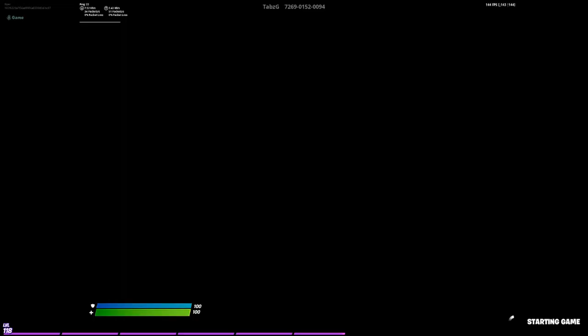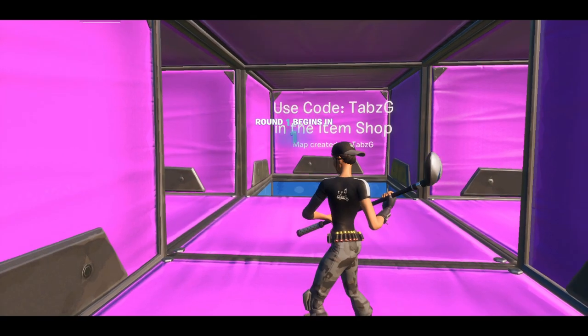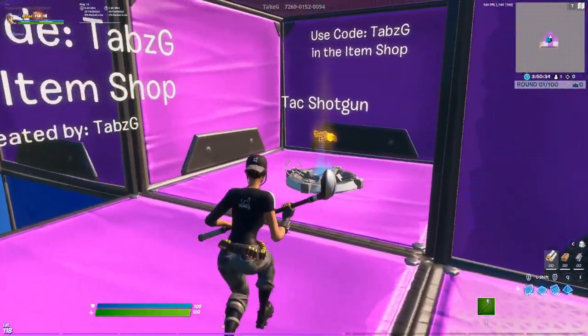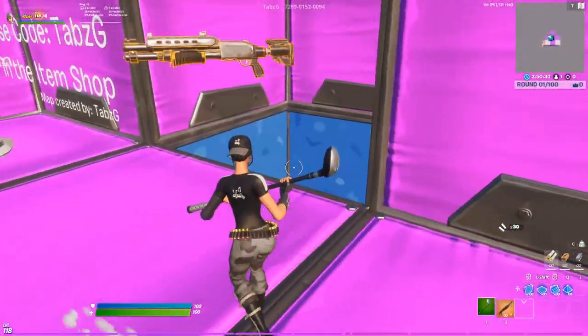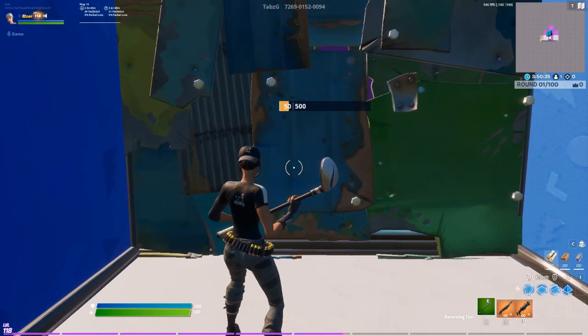I'm going to show you what the map is like. Once you start it there will be a countdown, and to the left you can practice with a pump shotgun and a tack shotgun. You want to practice with both, so you just fall down here.